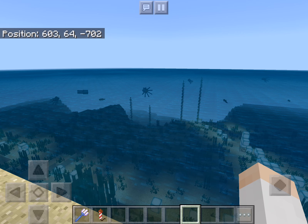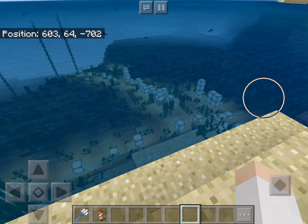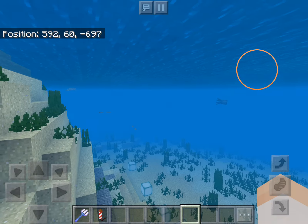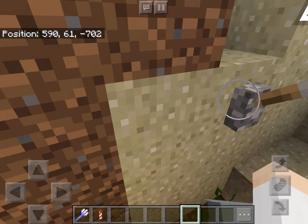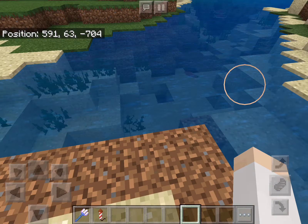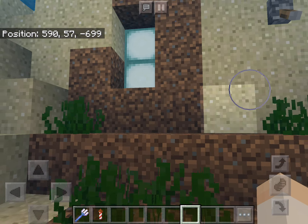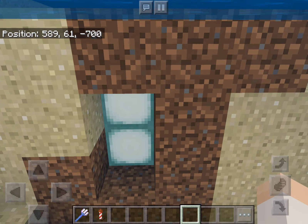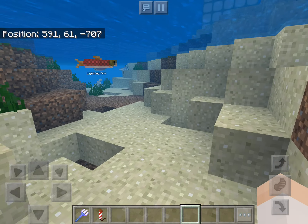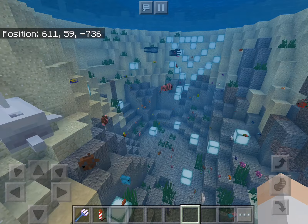Just look at the ocean - I don't think this needs an explanation. And dolphins! One thing is you can actually swim now, which is awesome. And you can place levers under water - check this out, like this is a lever inside a water source block. I literally have a piston door underwater, completely underwater, and you just swim in and then close behind you, because you guys can now place levers in water source blocks. Look how many tropical fish I have!